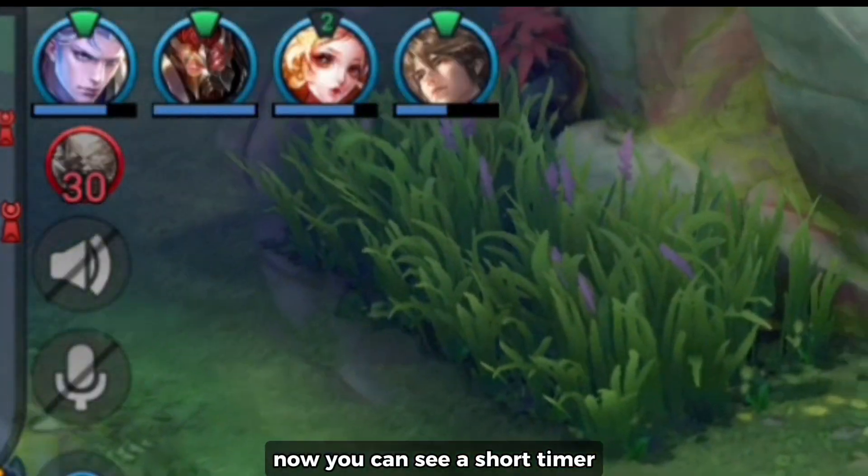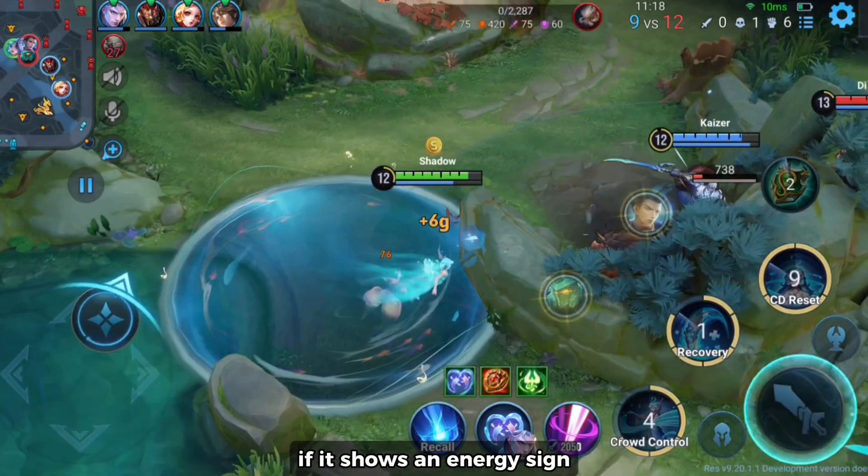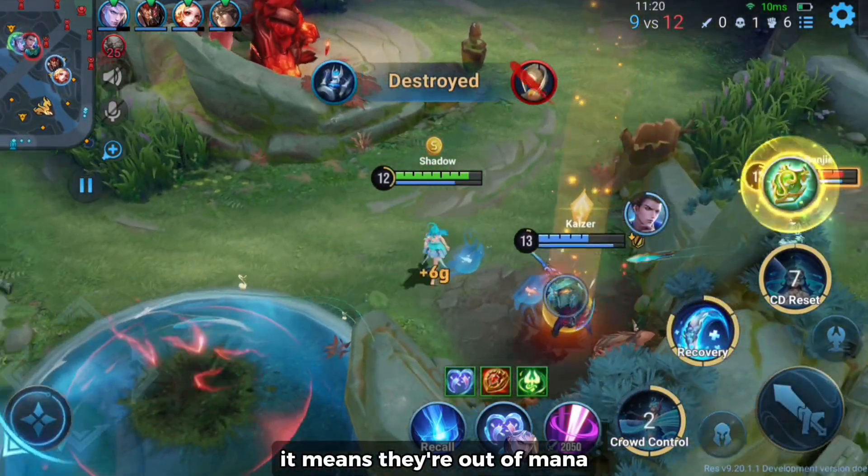They added a cooldown option for Allied Avatar. Now you can see a short timer for their ultimate cooldown refresh time. If it shows an energy sign, it means they're out of mana and cannot use their ultimate.